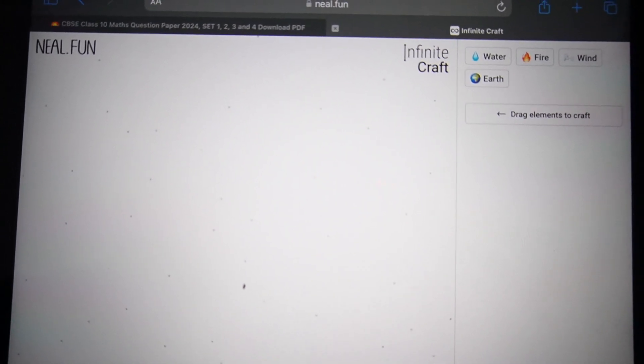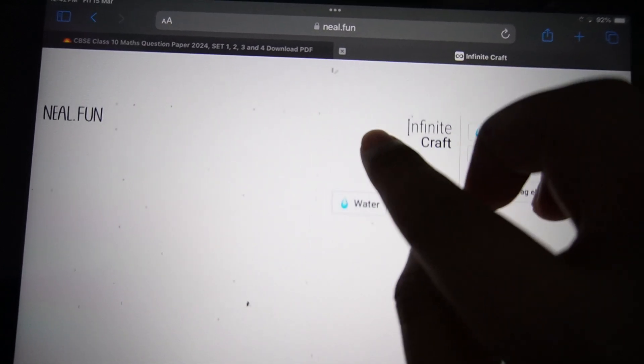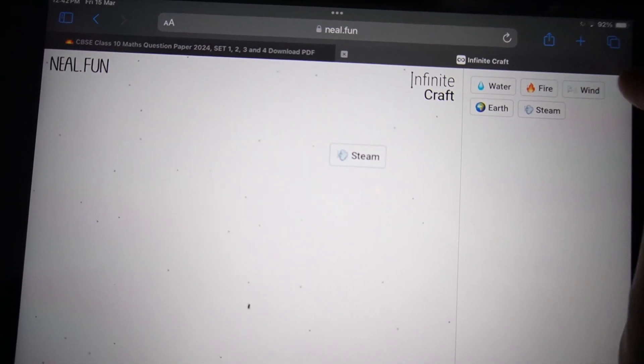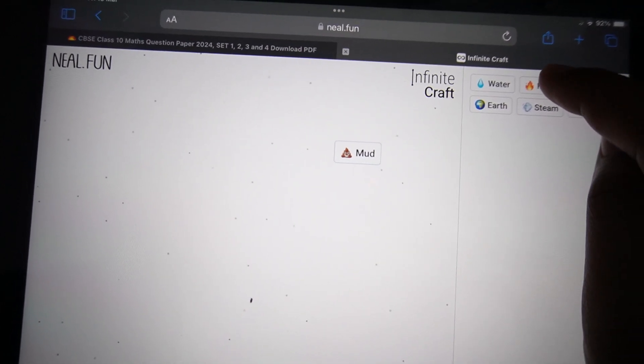Hey everyone, I'll show you how to make engine in the Infinite Craft game. First of all, we have to start with water and fire to make steam. Combine earth with steam to make mud. Now combine fire with mud to make brick.